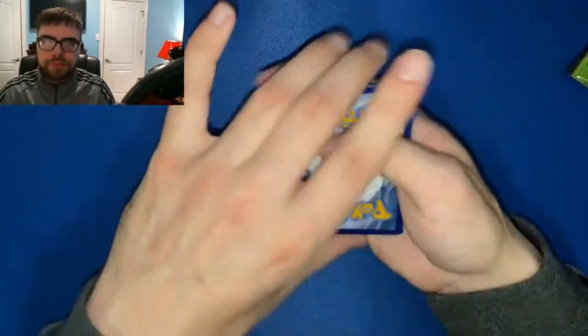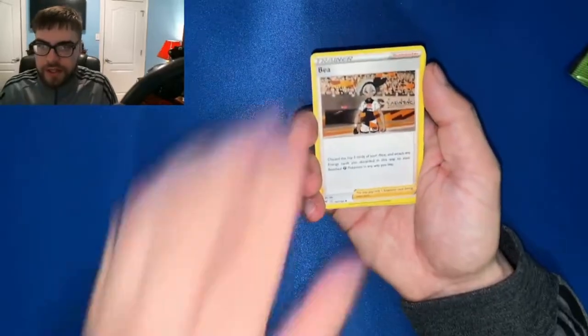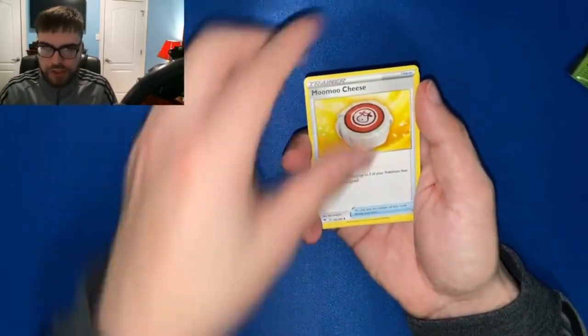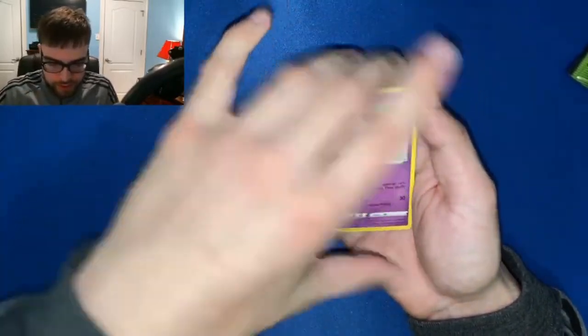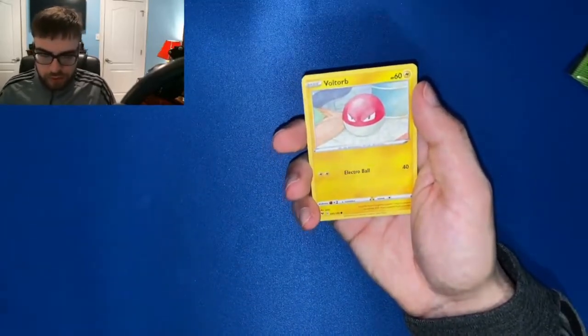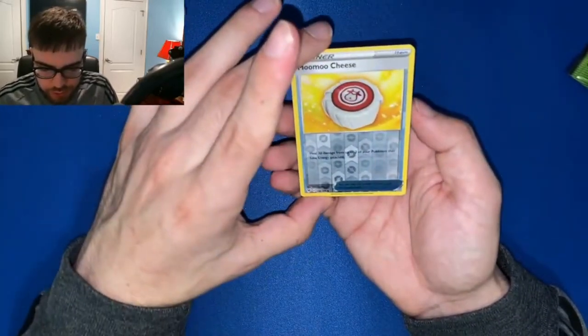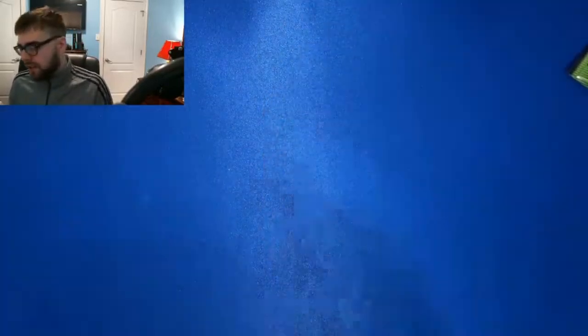Three and four. Water energy — we gotta fight! Girafferig, Mime Jr., Riolu, Chimecho, Inkay, Voltorb, Rockruff. Reverse holo Mime Jr., and our rare is non-holo Yanmega. Yanmega is one of my favorite bugs.